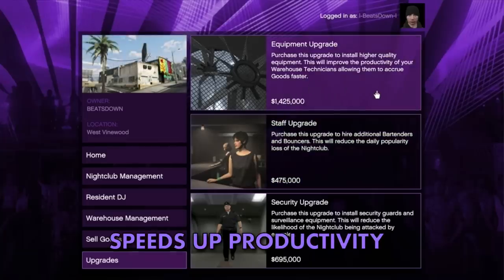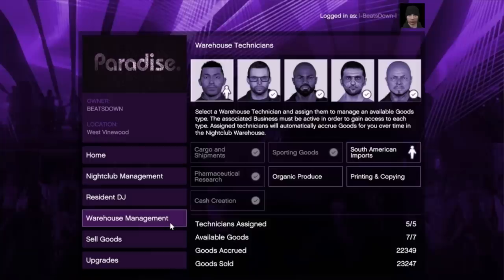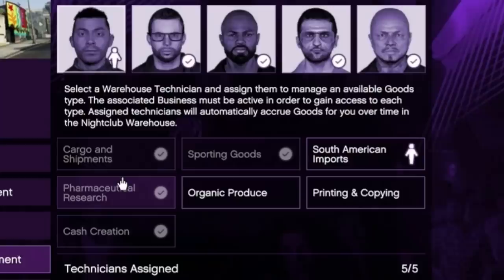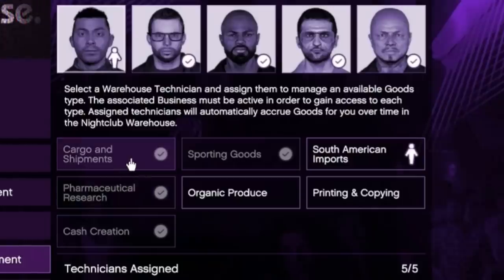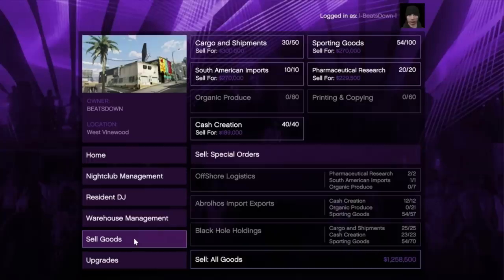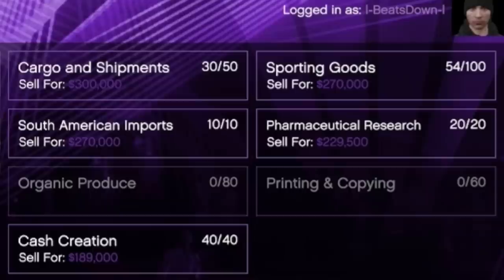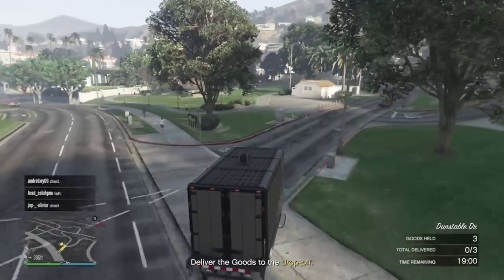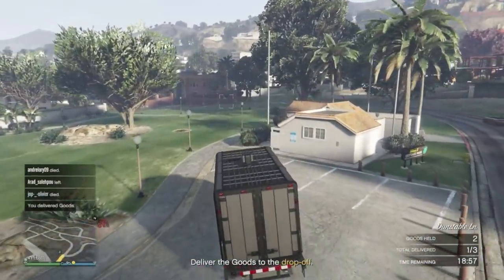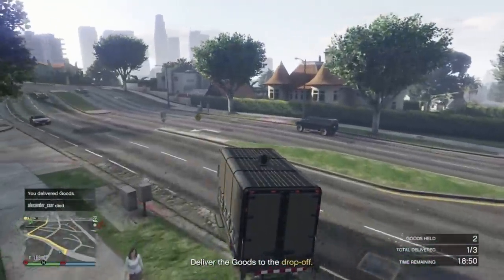You should invest in the equipment upgrade for just over $1.4 million, as this increases the speed at which goods are sourced — vital since the process is very slow to begin with. To maximize productivity and income, assign all five technicians to source South American imports, sporting goods, cargo and shipments, pharmaceutical research, and cash creation. These are the top five for making the most money in the shortest time. You should sell when your South American imports have been maxed out at 10 crates, which is also when pharmaceutical research and cash creation have hit their maximum capacity — this takes a total of 20 hours of in-game time and will sell for around one million dollars.